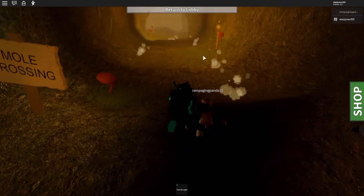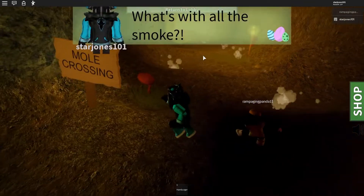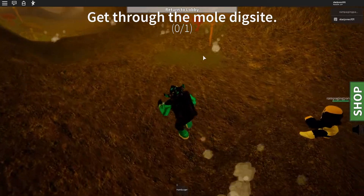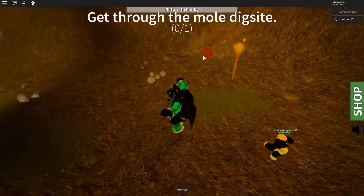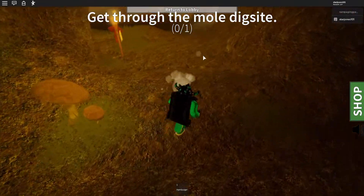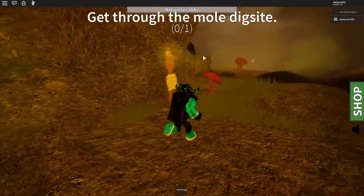You want to keep following Benny up to the mole crossing, and obviously you don't want to get hit. Once it lets you through, just do what I do — wait every time so you don't get hit. You might lose HP. I think you might actually be able to jump over them — that's not too bad. There you go, you cross through like that.